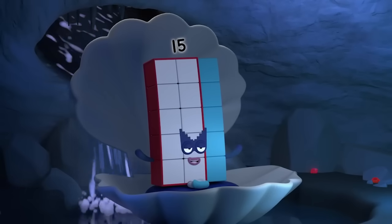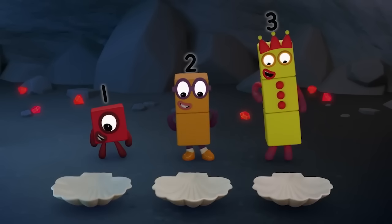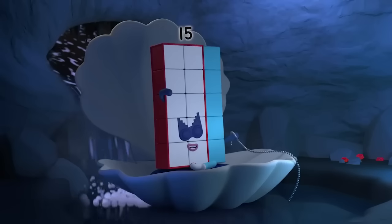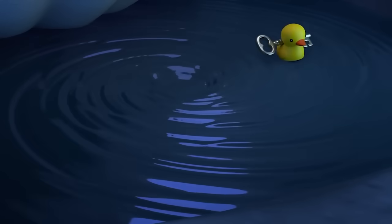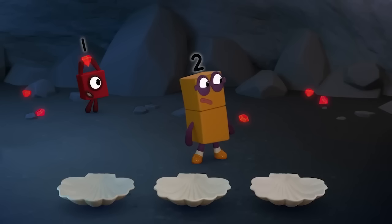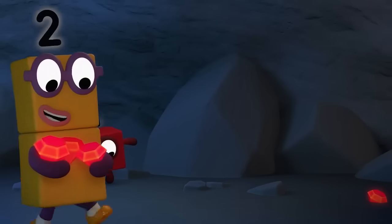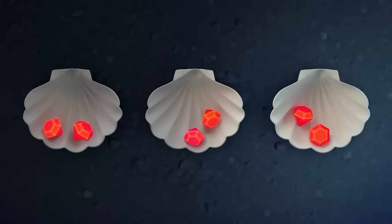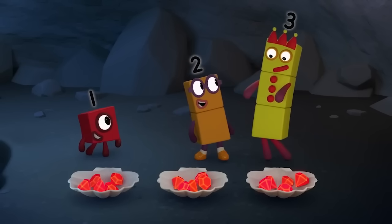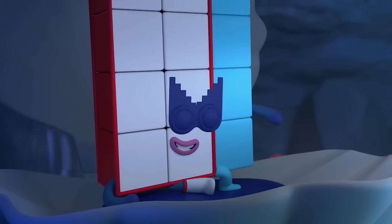I am the genie of water. Your next challenge is to share my 15 watery gems between these three shells, so each shell has the same number of gems. The next key! Share the gems before the waters run dry, or the key will be sucked down the bottomless plug hole. Quick — three shells, three gems, one gem in each shell. Each time there's one more in each shell — three more, and three more, and that's all of them. 15 gems shared between three shells is five gems in each shell. Good sharing, team.